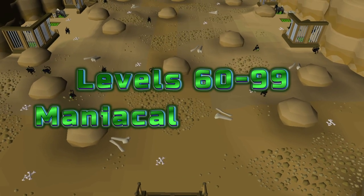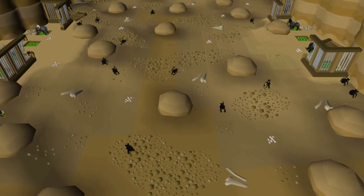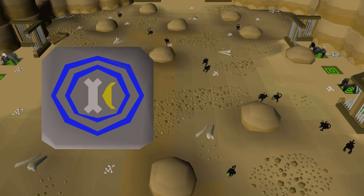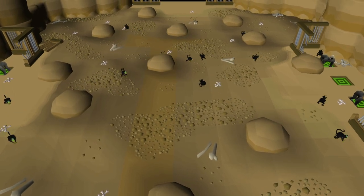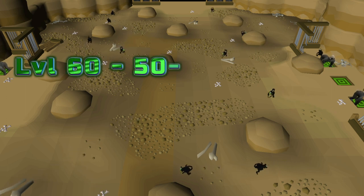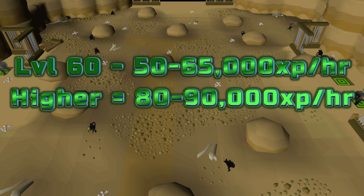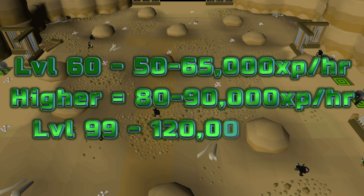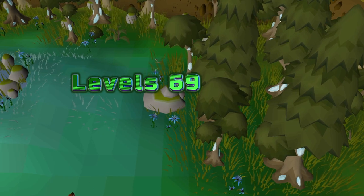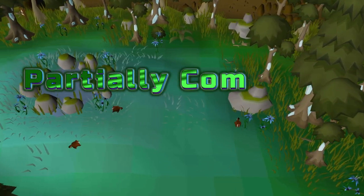Levels 60 to 99: maniacal monkeys. You must complete Monkey Madness 2 for access to Kruk's Dungeon. You'll need bananas for bait, so having Bones to Bananas runes or tabs is necessary. Since you need to climb a gorilla for this method, bringing tabs is recommended as you can break the tab on its back but have to leave the area to cast the spell instead. At level 60 you can gain around 50,000–65,000 XP per hour, up to around 80,000–90,000 XP per hour at higher levels, and up to 120,000 XP per hour at level 99 using Bones to Bananas.